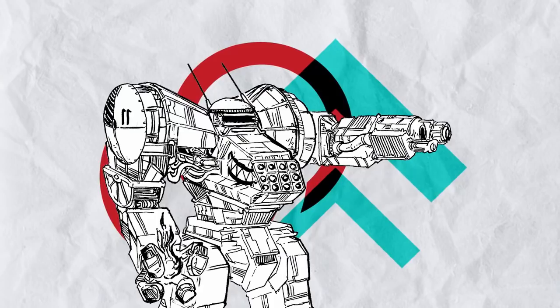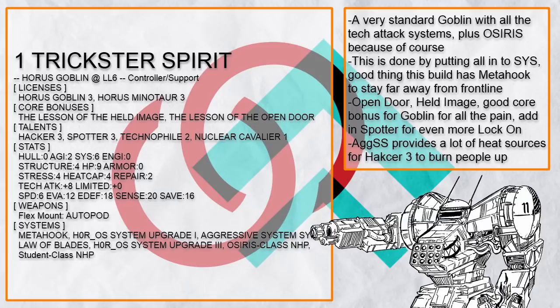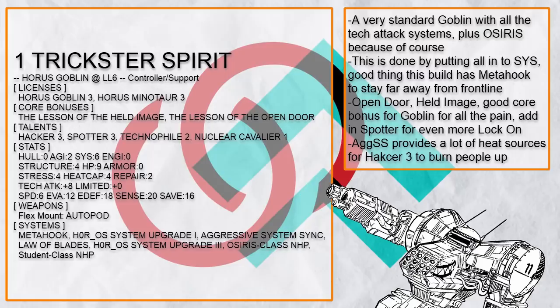Anyway, let's go with controller support builds first — no, I don't want to answer why it's not 'support controller' instead, let's go. This is Trickster Spirit, how a standard Goblin build should look like, and it's nuts. It has 4 goddamn tech attack systems, full Hacker talent, and OSIRIS because screw everyone, and it has all of these by putting 6 full points into systems and practically nothing else. Good thing it has Meta Hook to get even more range, but as soon as a Witch shows up, it's gonna burn.